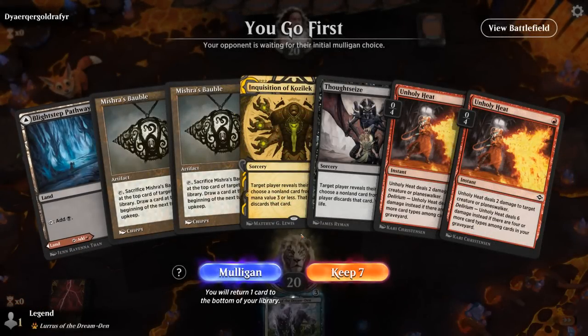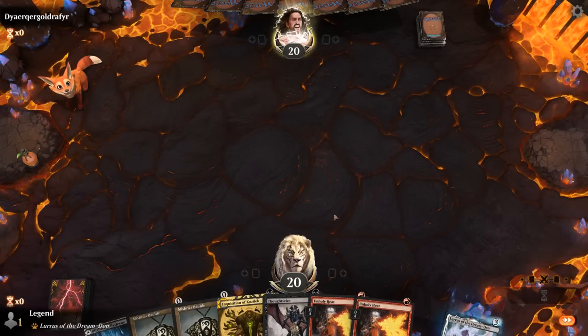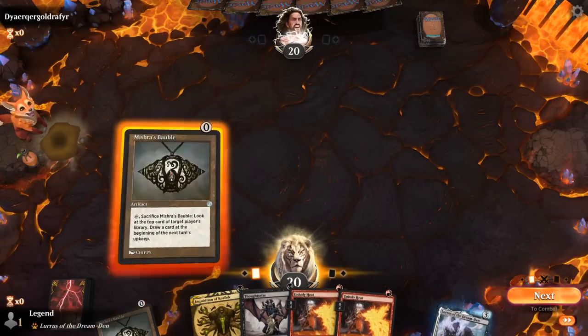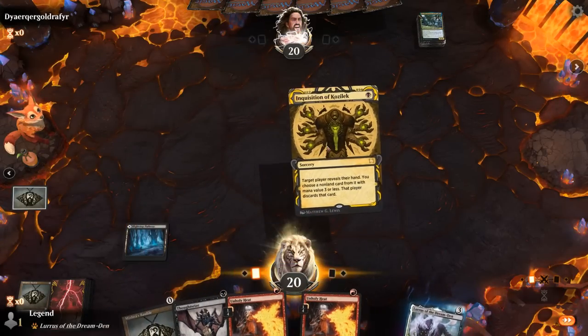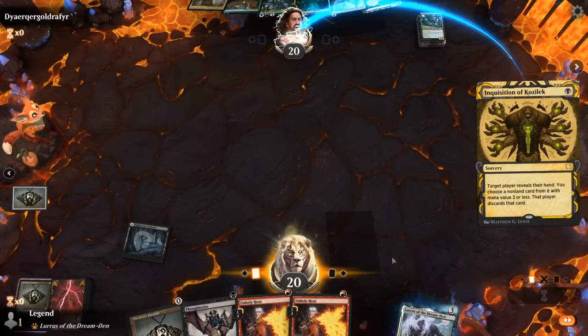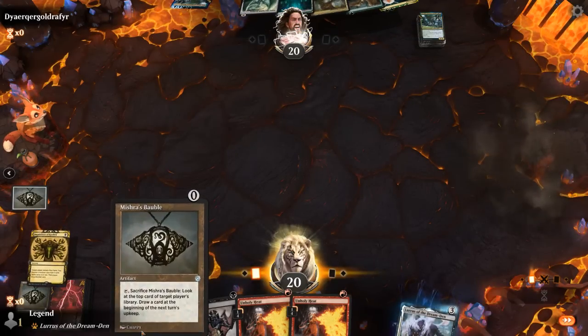We're on the play — hand's missing a threat, with two discard spells, two Unholy Heats, and double Bauble. Not the best hand but with double Bauble it might still be keepable. Bauble the opponent, cast Inquisition, might have to Bauble a second time as well so we can potentially hit our land drop. Start by getting the info on what they're drawing next. Uro — that's going to be a problem. They have Channel plus Ugin, so we're definitely taking that, although we have a Thoughtseize as well and we know they're drawing Uro.